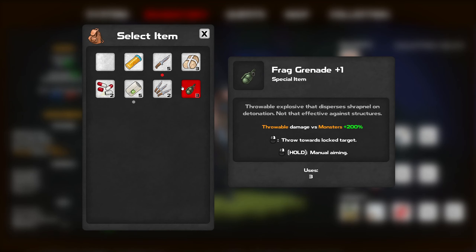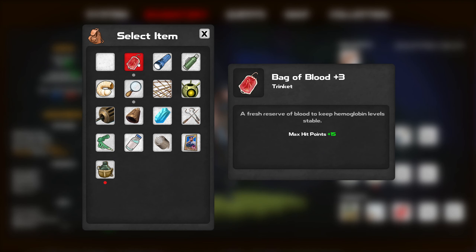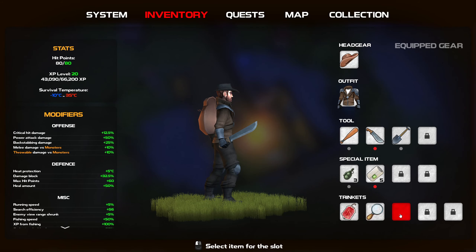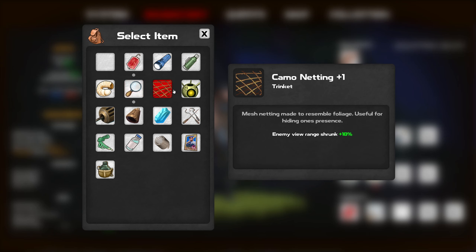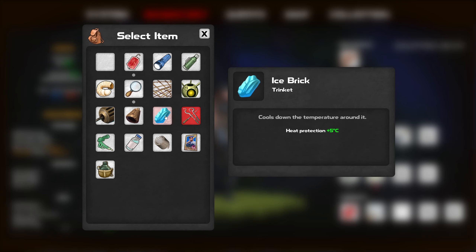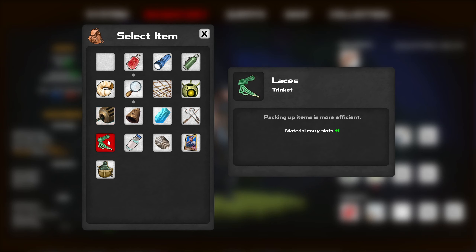If I were to switch these for these, I still want to keep this. I need to be careful as to not equip this or throw this too close to myself. That's going to be certainly interesting. And this I want to change for... Let's go with hit points or running speed, search efficiency, enemy view range shrunk, critical hit chance increased, critical hit damage, dodge roll speed, material carry slots, evade chance, damage deflect, and we don't need the cold protection.